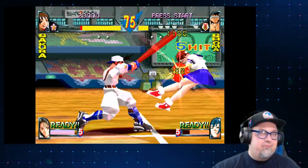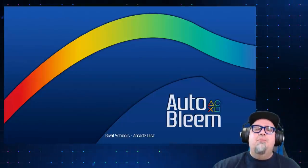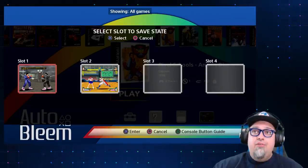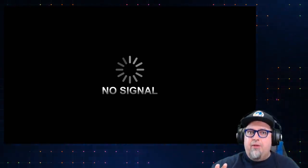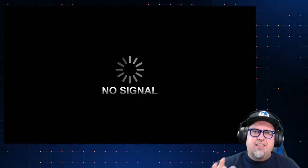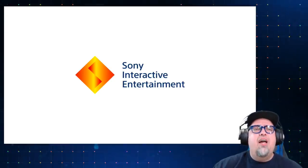Let's go ahead and reset once more — actually I'm going to power off. I hit L2 and R2 and it powered right off. I'm going to power it back on and switch it to the classic UI to see if the Japanese titles still show that box art issue that the Evolution UI had. Hopefully they're fine, but worth checking out.